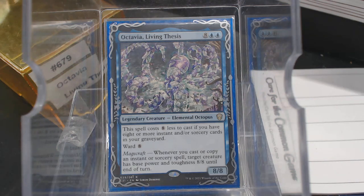This spell costs 8 less to cast if you have 8 or more instants or sorceries in your graveyard. Ward 8, which is kind of the new hexproof variant — your opponents cannot target it unless they pay 8 colorless. But then it has Magecraft: whenever you cast or copy an instant or sorcery, target creature has base power and toughness 8/8 till end of turn. The beautiful thing is there are 8 instances of the number 8 on this card — granted, one of them is spelled out, but that's fine.